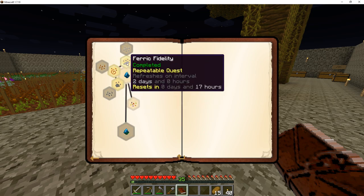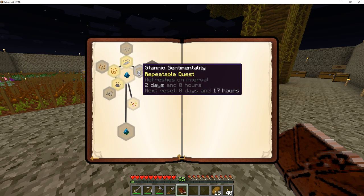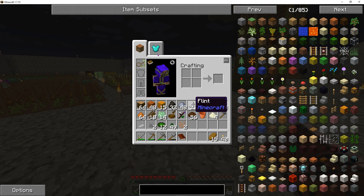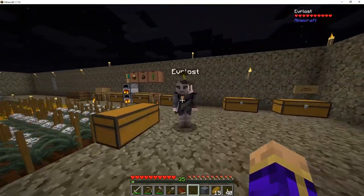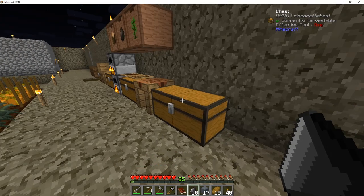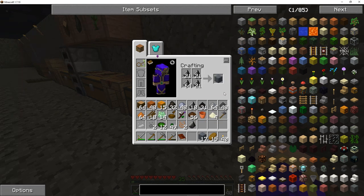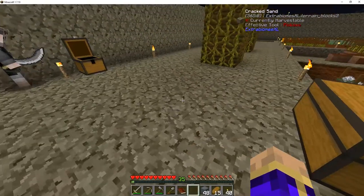Moving on. We have some of the essences we need: carbon, cuprous, ferric, and we need stannic, which is the tin essence. To get that, we need slate. To make slate, all you need is four flint. We certainly have a lot of flint. We're only going to need three of the essence to complete the quest, so at max you're going to need three stacks of flint. That'll make 38 — we need a total of 48 — so 15 more. That'll be all of the slate we should need for this quest.